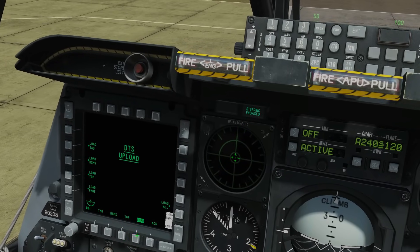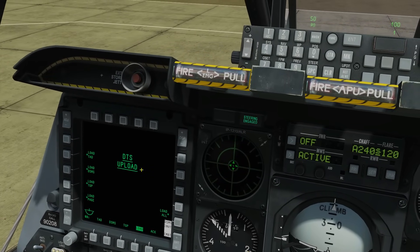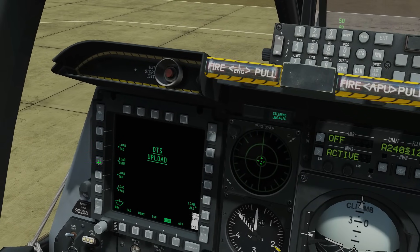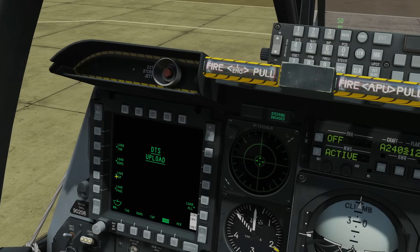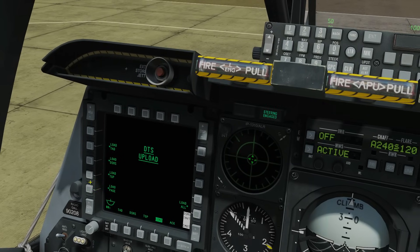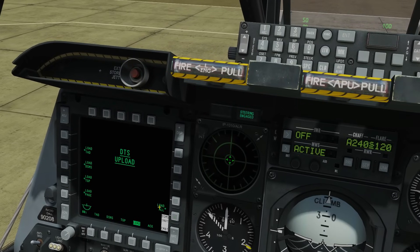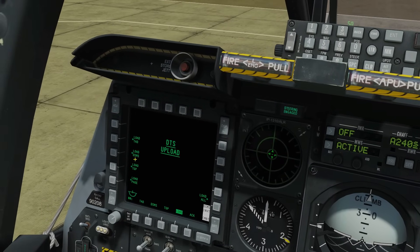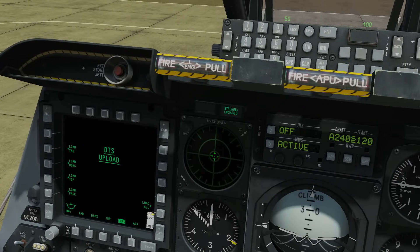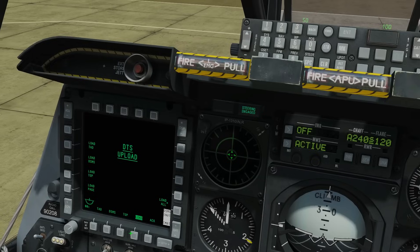We're now going to click on load and here is our DTS load. The various loads we can do: we can load information for the TAD — our tactical awareness display — the DSMS, the weapon system, the TGP — the targeting pod — or we can load the page. But there's no harm in just using load all. Even though in this case all we really want is the TGP and the DSMS, we're always just going to load all. So we click load all and now we wait.